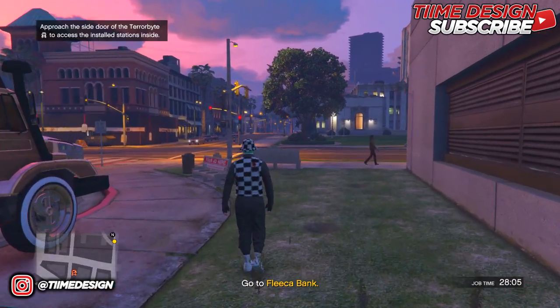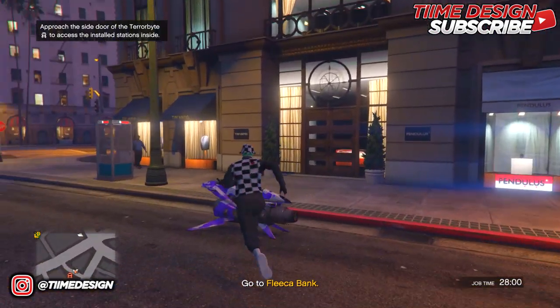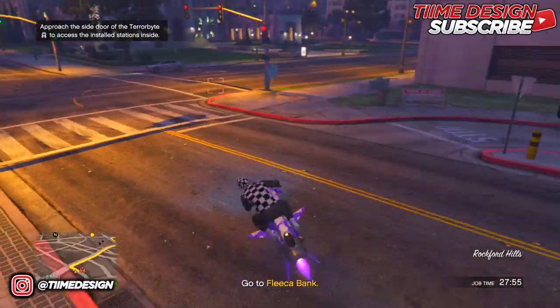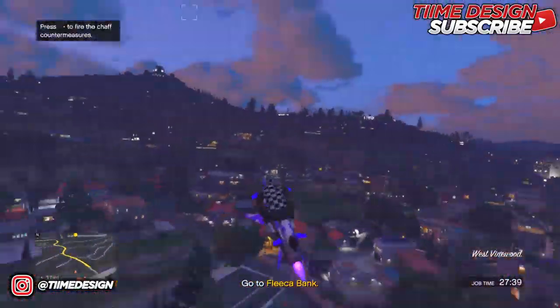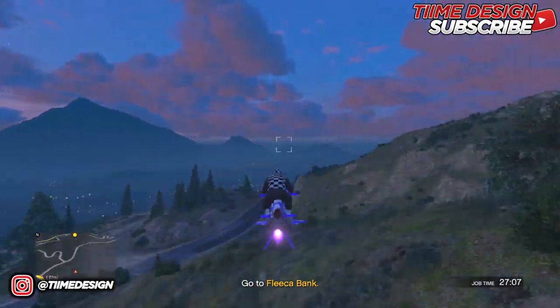Now that you're outside of the Terrorbyte, drive or fly to the robbery location — it doesn't matter which. I'm taking my Mk II Oppressor to get there faster. Just drive or fly over to where the bank robbery is happening. For me it was really far, so I'm speeding this part up.